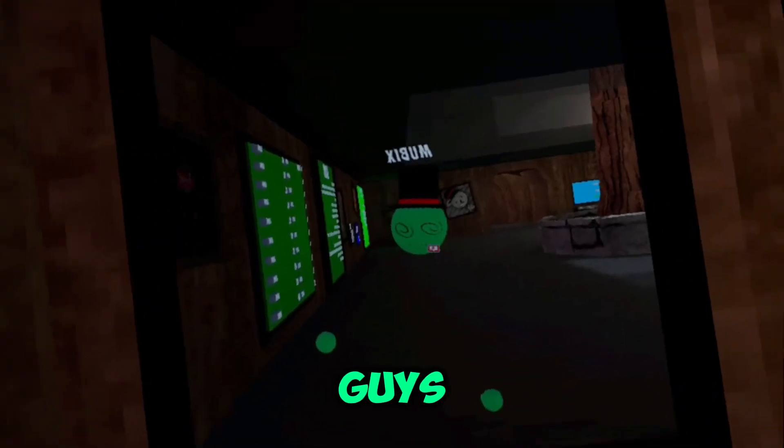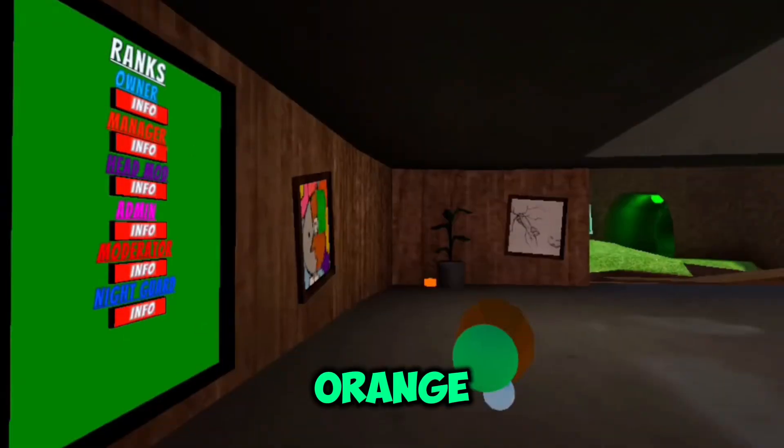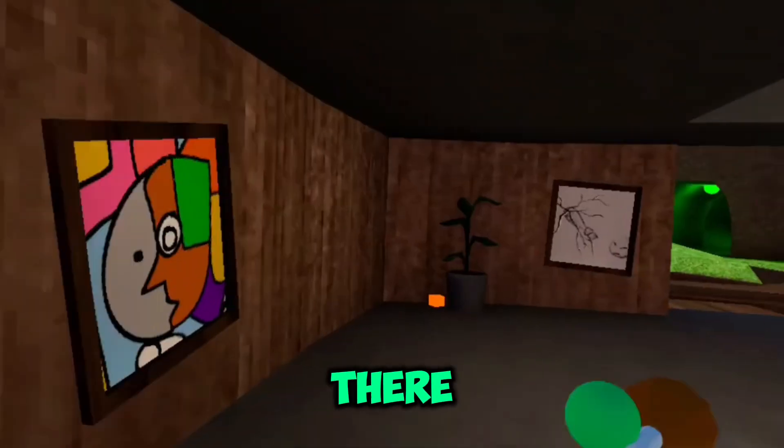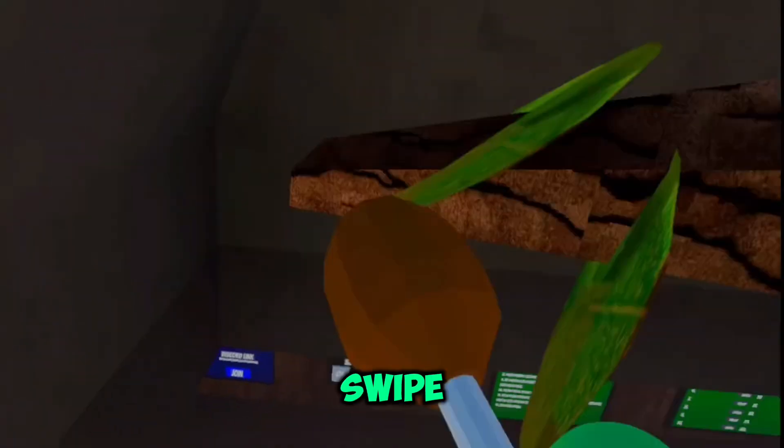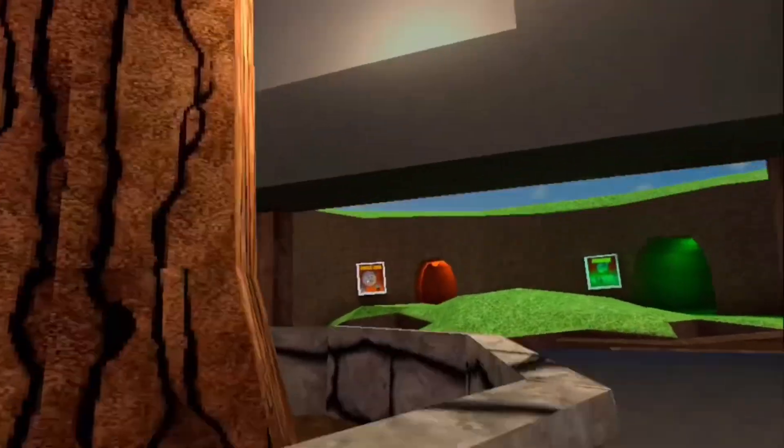Hello folks, today we're here at Sphere. I'm gonna show you guys how to get all the orange cubes. Starting with that right there — grab this one. The second cube is up here in this tree, swipe that.